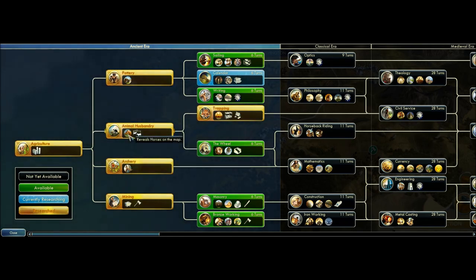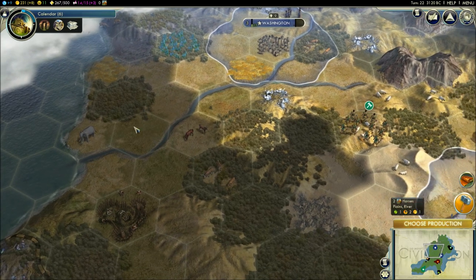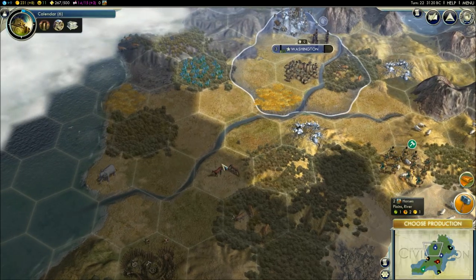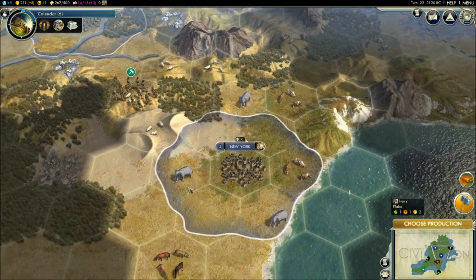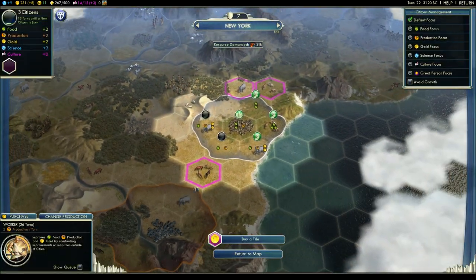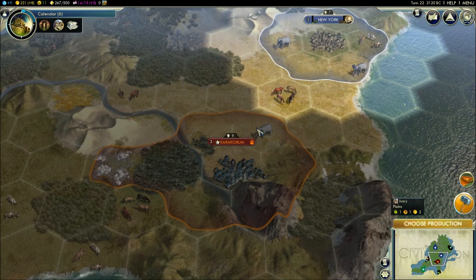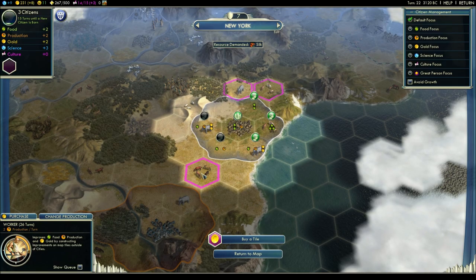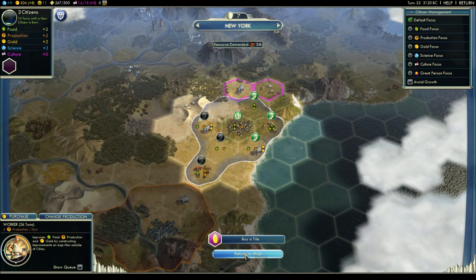One of the other things animal husbandry did was reveal horses on the map. Horses are another type of resource, like silver, dyes, or wheat, but they don't show up until you research that specific technology. A couple of other technologies work like that — I think iron, and petroleum later in the game. Horses are now visible on the map, and I'm going to buy this tile because I don't want Genghis Khan expanding his borders and claiming this resource first. Horses are very valuable because they're required for certain military units. I'll select 'buy a tile' and purchase the resource for 25 gold.